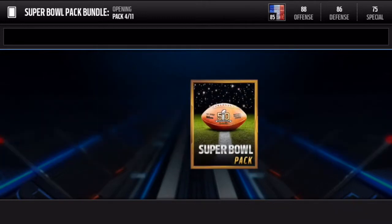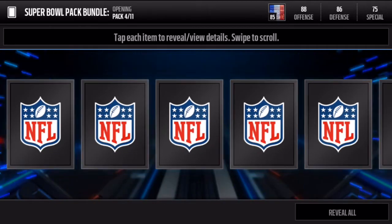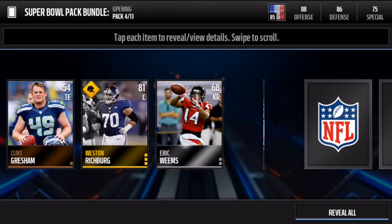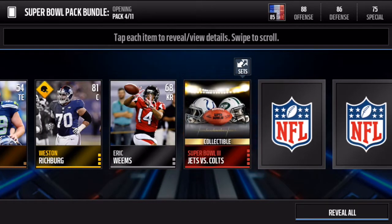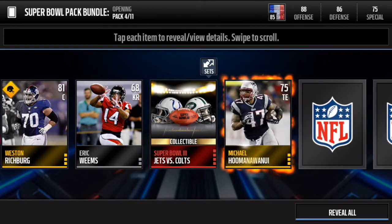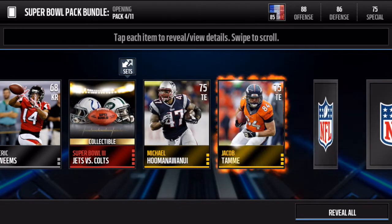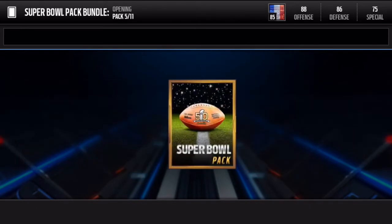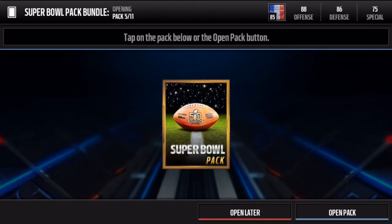I think those collectibles go for a lot, so that's pretty good. Next pack — we get Super Bowl 3, Jets versus Colts. That is another elite collectible, so we're getting a lot of elites. We're getting really lucky so far.